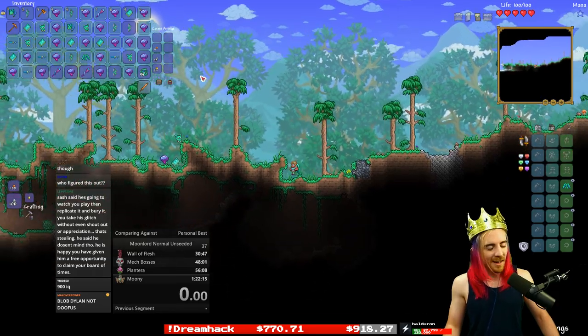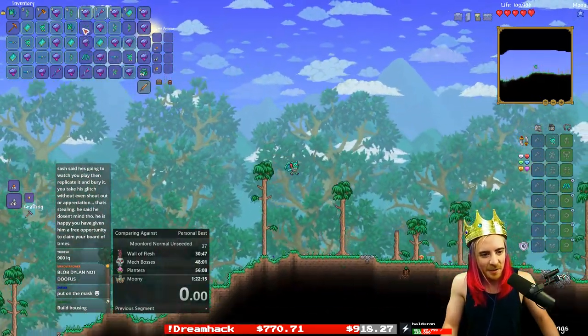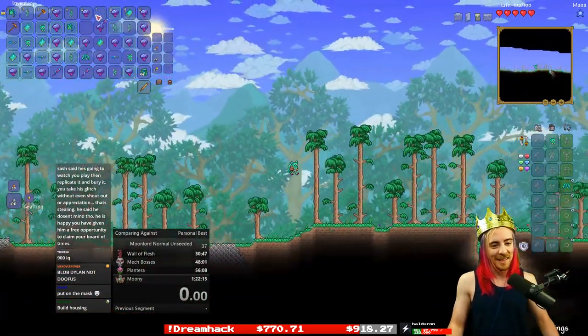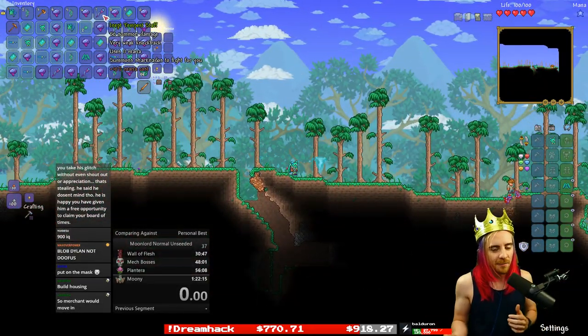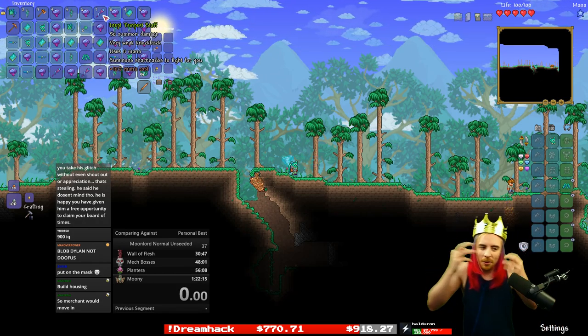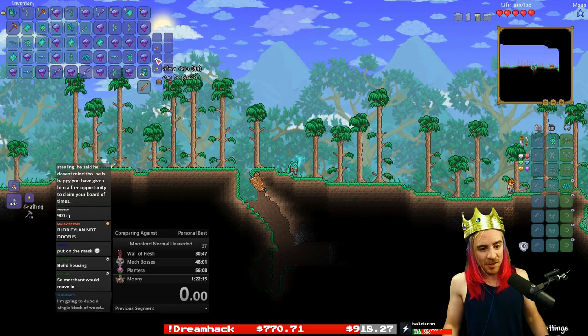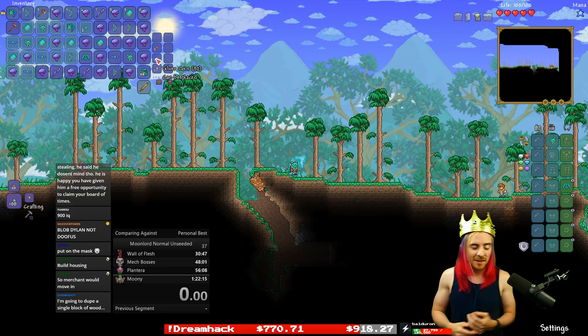This is a little bit busted. You can only bring one item in, but it can be 999 Moonlord bags — that's one item. 999 Duke Fishron bags is one item. So the possibilities for this are endless. You can build housing and the merchant will move in instantly because you get money from this, which is weird.